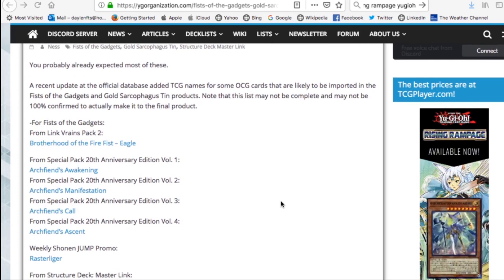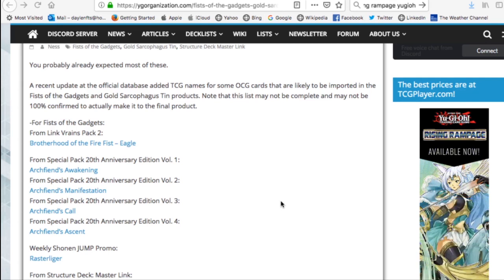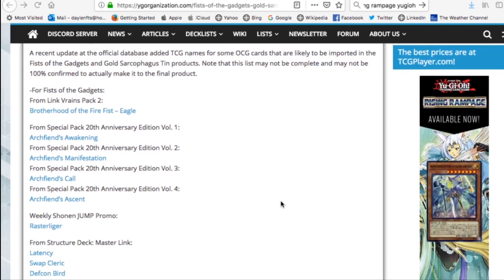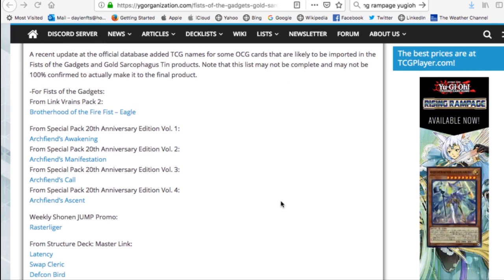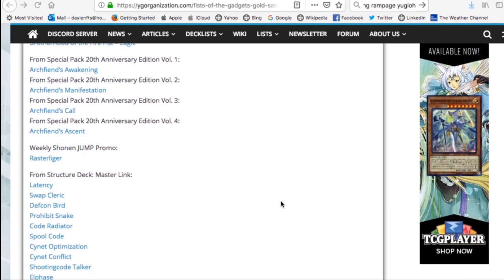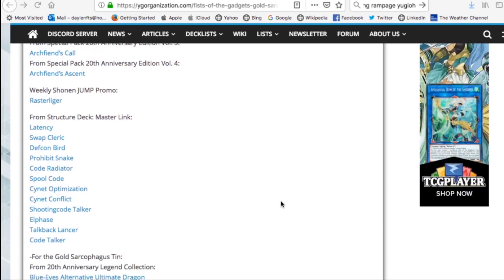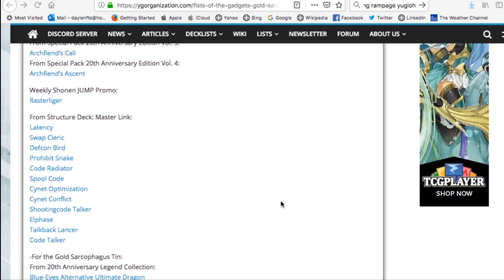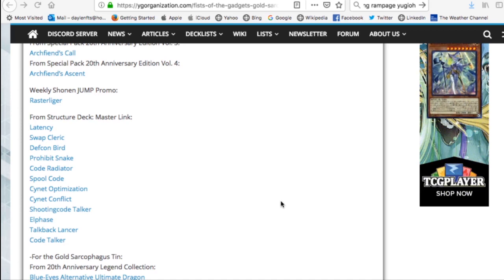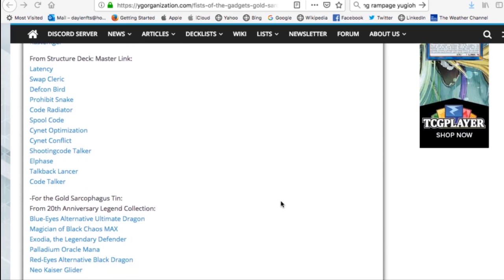From Fist of the Gadgets, we get the Brotherhood of the Fire Fist - a new Link monster from Link Reigns Pack 2 called Brotherhood of the Fire Fist Eagle. We also receive from the OCG's 20th Anniversary Editions volumes one through four: Archfiend's Awakening, Archfiend's Manifestation, Archfiend's Called, and Archfiend Ascent. From the weekly Jump promo we get Rastaliga, and from Structure Deck Master Link: Latency Swaps, Cleric, Defcon Bird, Probit Snake, Code Radiator, Spool Code, Signet Optimization, Signet Conflict, Shooting Code Talker, El Phase, Talk Back Lancer, and Code Talker.